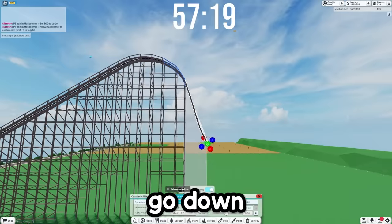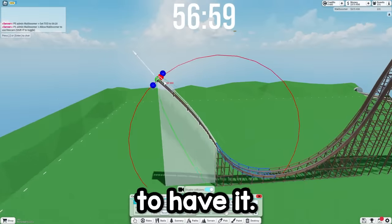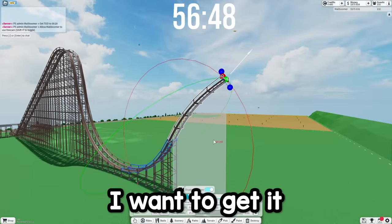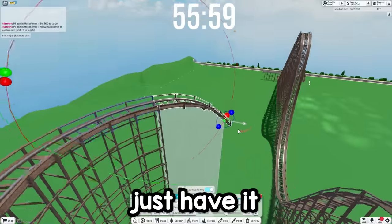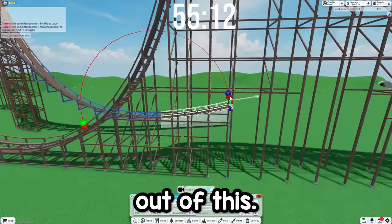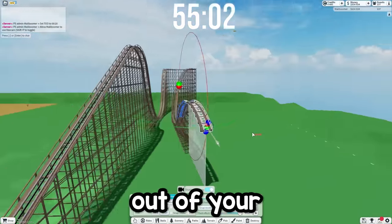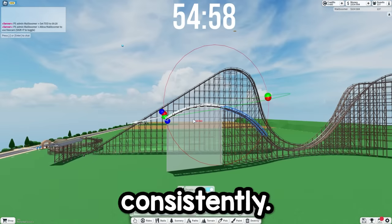Then we're going to go down into a pretty steep drop right here. Out of this drop, maybe we'll have it just go up and then turn back. I want to get it going the other way. And then let's just have it go down here. I think this would be kind of fun. Out of this, we're going to go into a big airtime hill right here. I kind of want to make this more of like an ejector hill so you really go out of your seat. You would just feel this consistently.